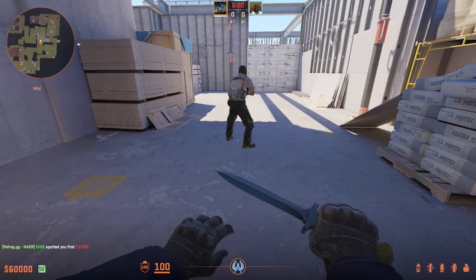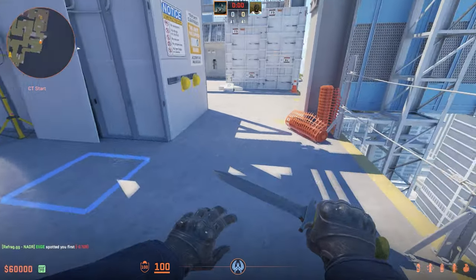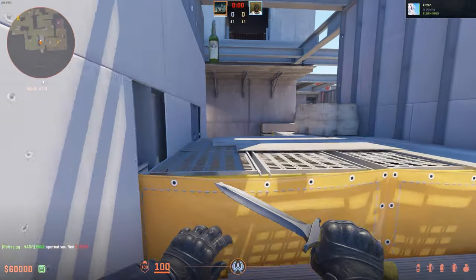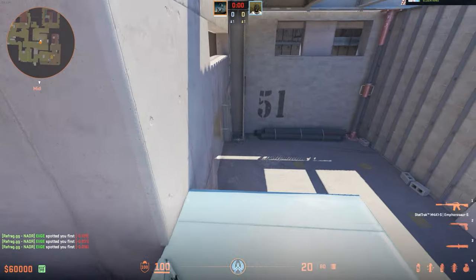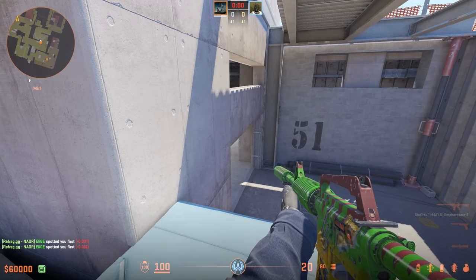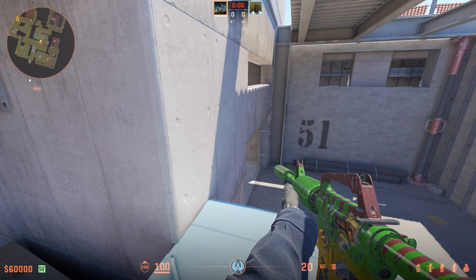This one's for the Vertigo mid-players. Have a teammate come mid with you and have him stand here. When the round starts, he runs there and you run scaffolding. He stops and you're able to jump right on over onto the boxes in mid. It's a very good way to catch someone off guard as it's really quick, and it's just one of those little tricks that no one really does.